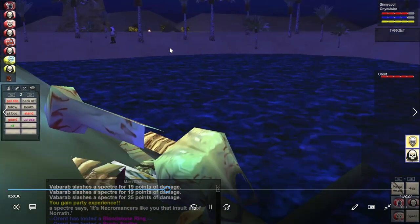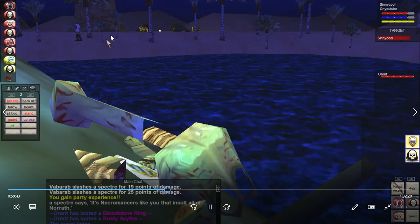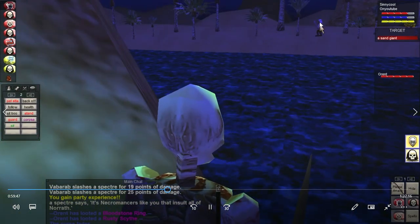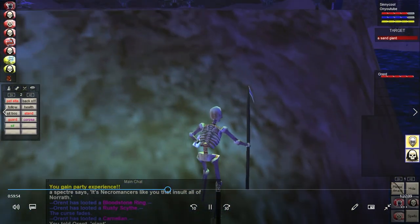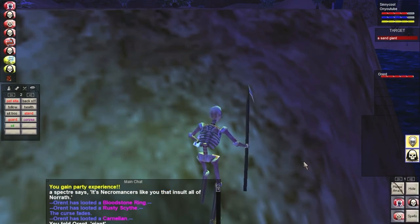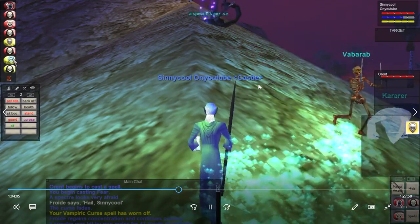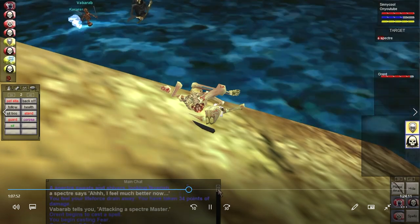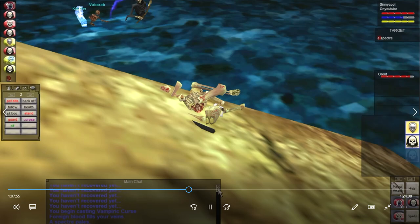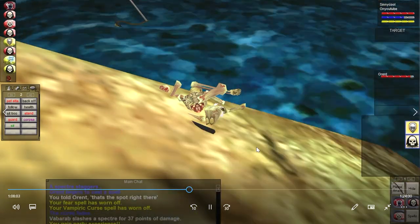There's a sand giant over there — we were thinking about pulling it if you have SoW and dead man floating and enough time. You can run over and pull it. We were thinking of doing it but it just doesn't happen. Someone asks if we're camping the specters — I'll fast-forward mostly through this. I have another video with specters if you guys want to see more. Trying to condense this footage into about 30 minutes.